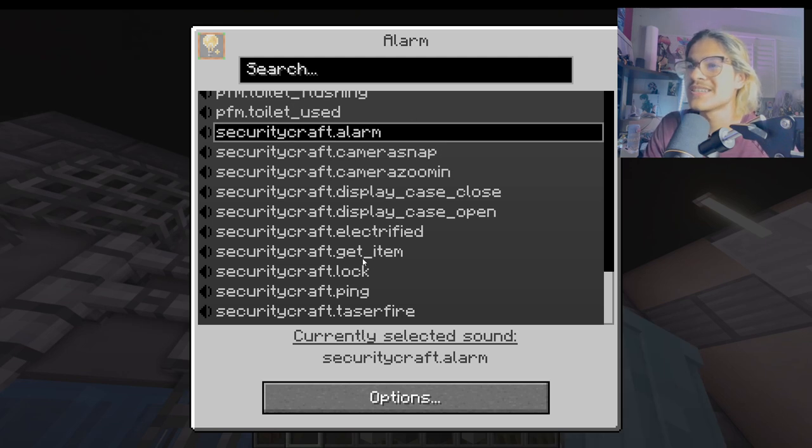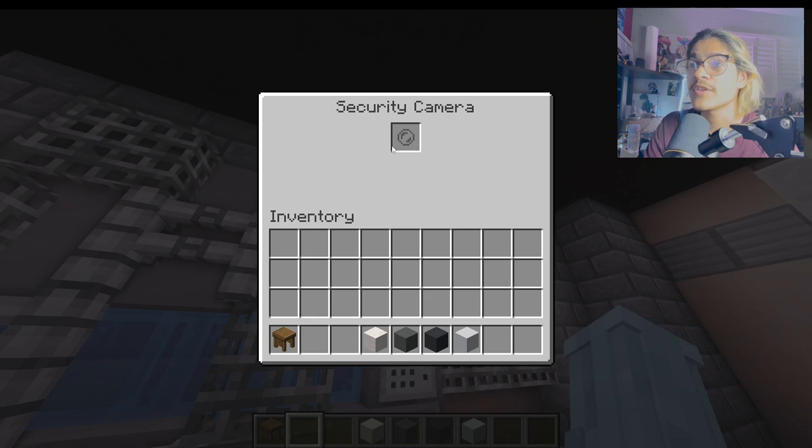There's an alarm, and I don't know what else — scaredy crap, ping, taser fire, lock, get item, electrify — okay, whatever. We got cameras, though I don't know what you put in there.